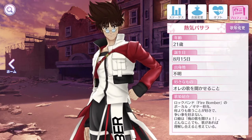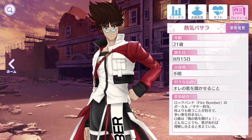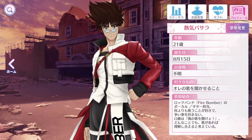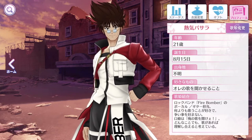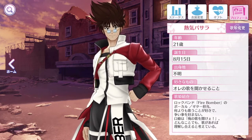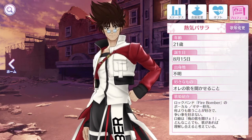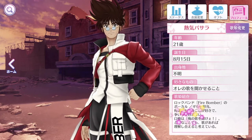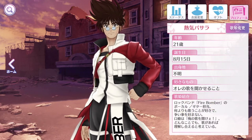The last tab is the Profile tab. If you want to know more about your divas — how old they are, their birthdate, what things they like, where they come from — you can see that here. Basara's details show he's from a rock band called Firebomber, and he's a vocalist and guitar player. If you can read the Japanese text you'll know exactly what I'm reading.